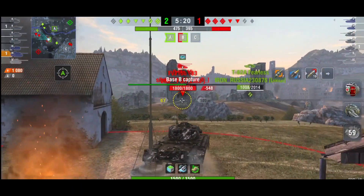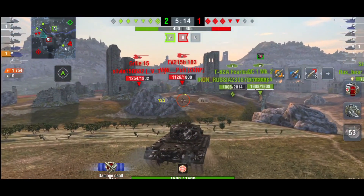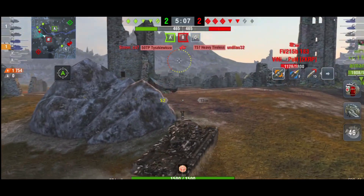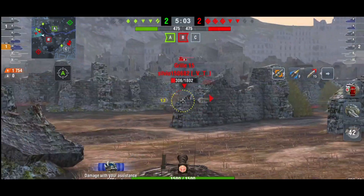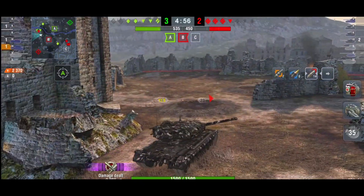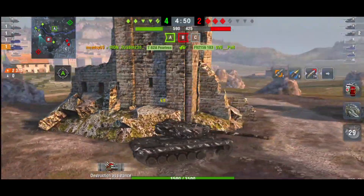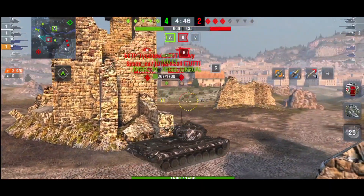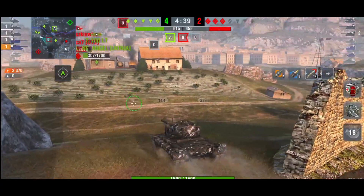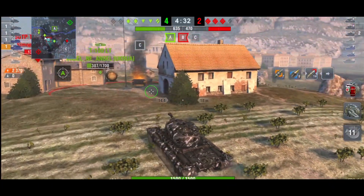Always try to hide your hull no matter what tier you're in — even against tier 8s, that hull can be penetrated. I can't quite get the shot here. The enemy are two tanks down so I want to help the guys on the right side. I want to clear the Death Star as soon as possible, and the Grille — those are their two high-damage tank destroyers. There goes the Grille, and now I just need to clear the Death Star.